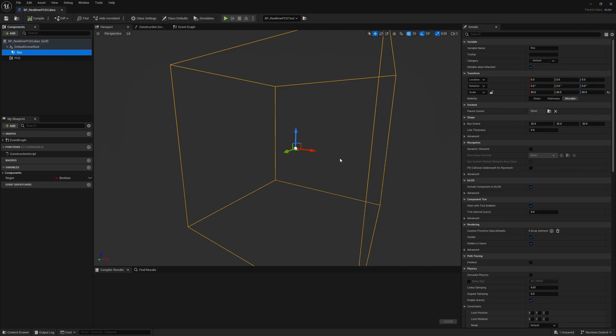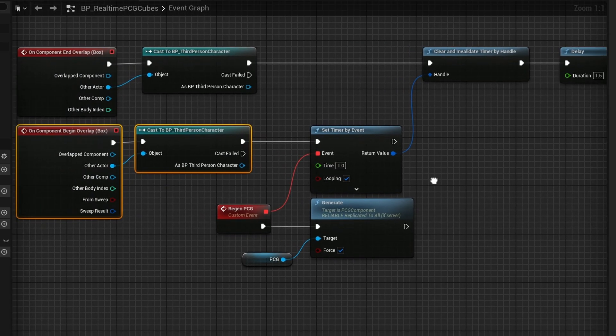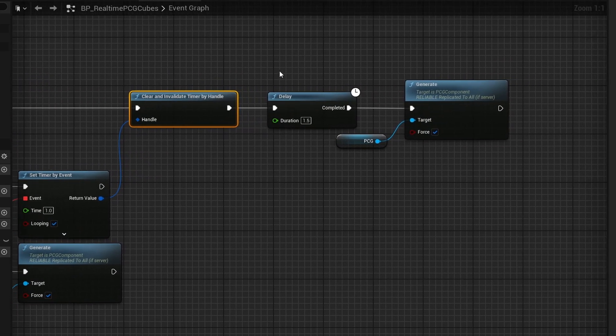As to how this one is set up, it's actually quite a bit simpler. It just uses a PCG graph and a box volume — a simple box collision. The PCG graph uses the box collision size as the volume where it's spawning the points, so it doubles as both the trigger and the location for the points. On Begin Overlap, I cast the player and set a timer so that when I'm inside the volume, it regenerates the PCG graph every one second. If you did this every frame, it would be very expensive. You can tweak the timing as needed. When I leave the box, I clear that timer, give a small delay, then regenerate one more time so it fills back in completely.